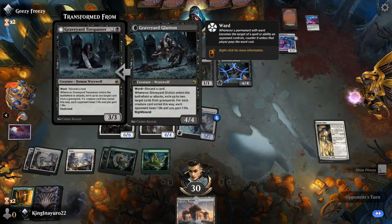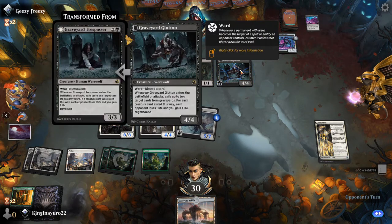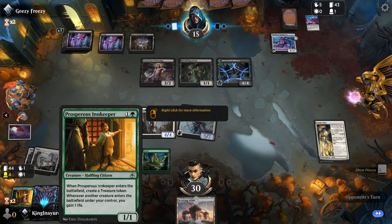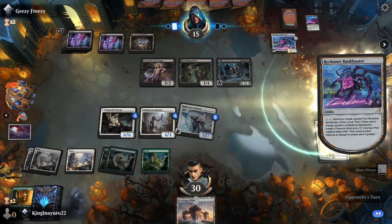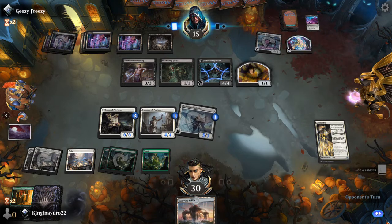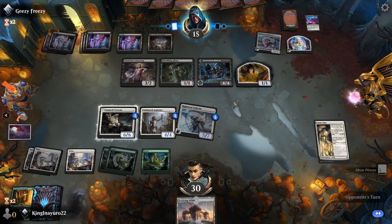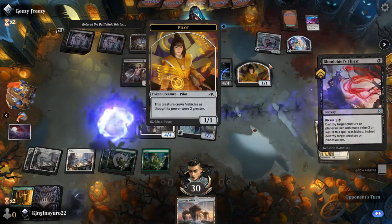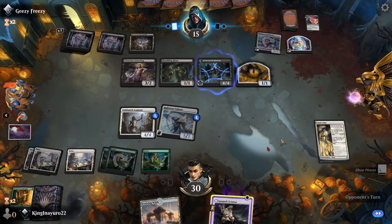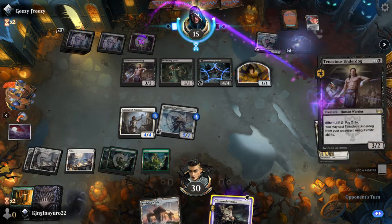I can bring that card back out if he doesn't get rid of it — hoping he doesn't. He might attack with it but he'll lose the creature, that's the only problem. Taking that creature out would be the best move for him because I would gain two life from this, which would give me two counters to put onto that. Not my first choice but whatever — I would've personally went after the thing that's getting my stuff bigger.